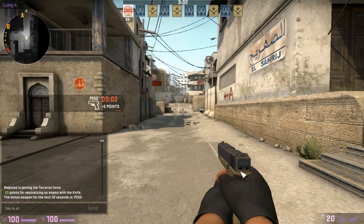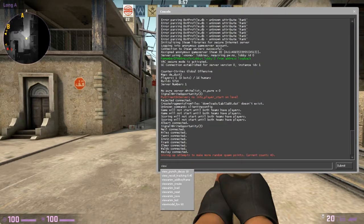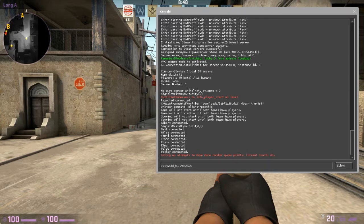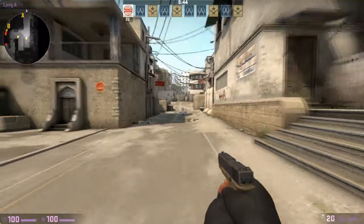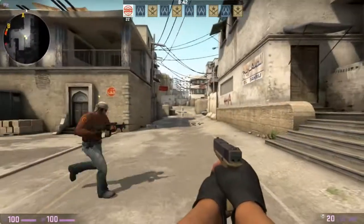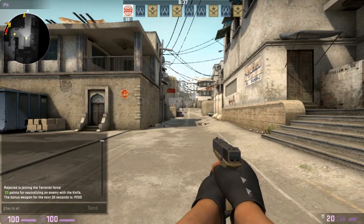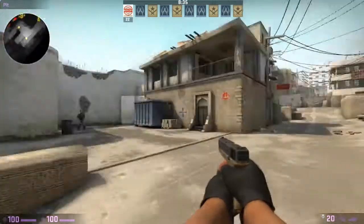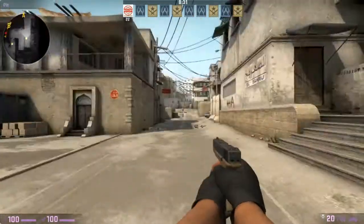The command is viewmodel_fov and then a number. The max is like 60-something, so you can just put whatever and it'll automatically go to the highest. As you can see now, I changed my viewmodel_fov to the highest value and now my gun is out more — I can see more of the view, that's why it's called FOV, field of view.